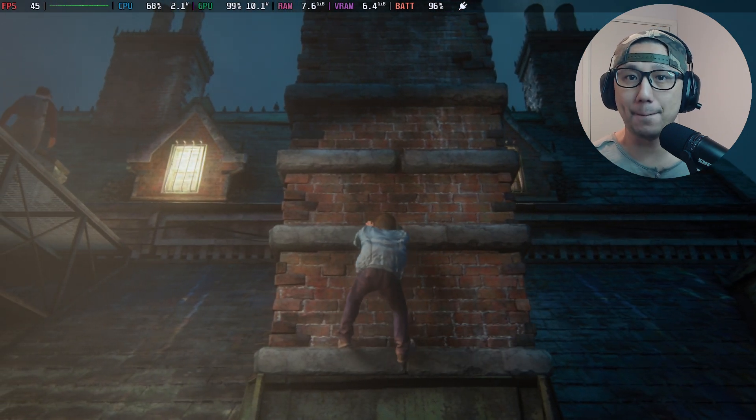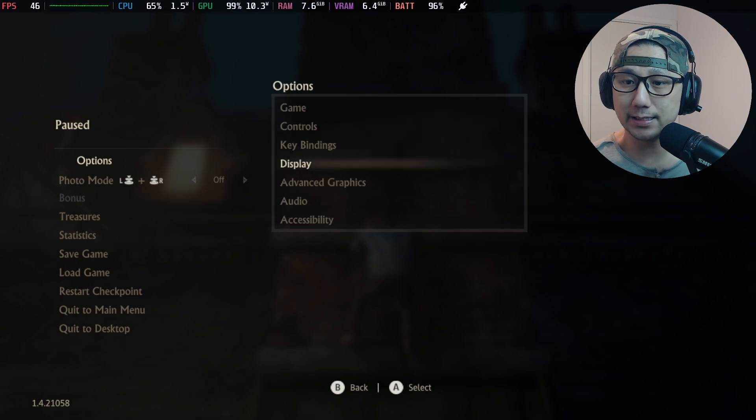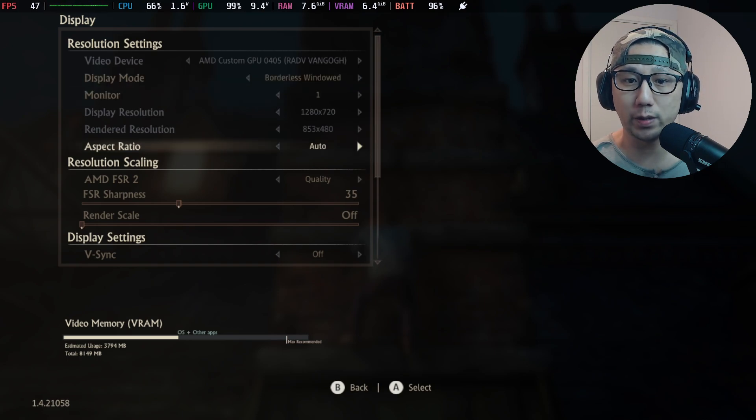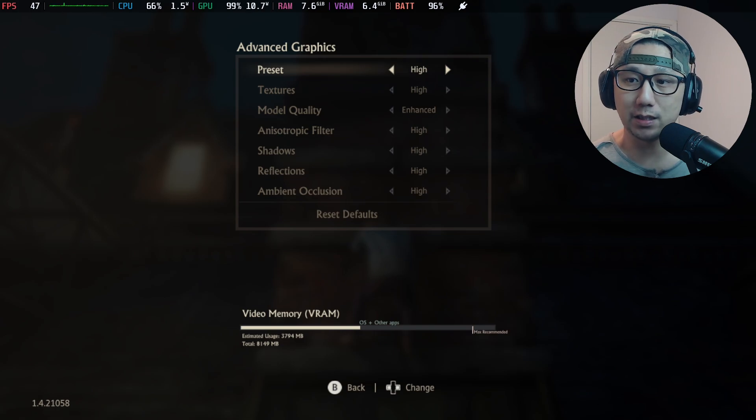Let's take a look at my settings first. In-game display settings: display mode is currently on borderless windowed, display resolution 1280 by 720. I've got AMD FSR 2 on quality, and under advanced graphics I've set the preset to high.